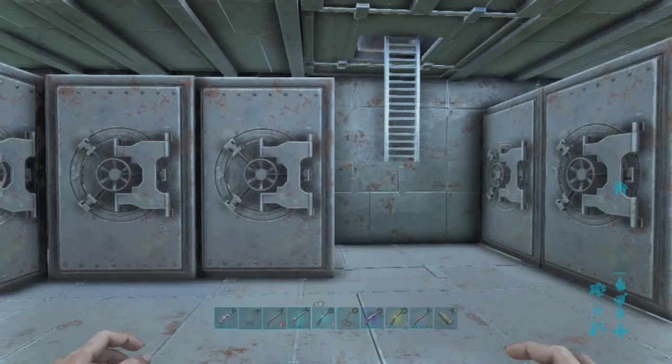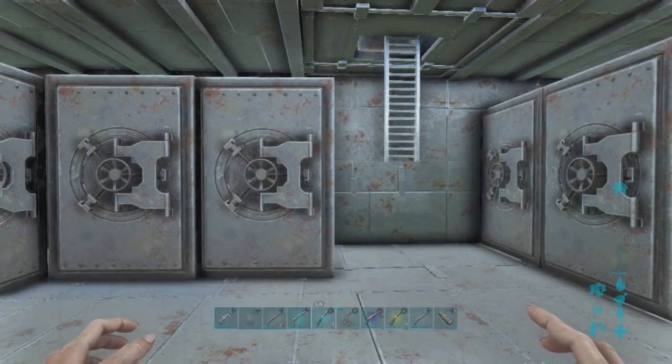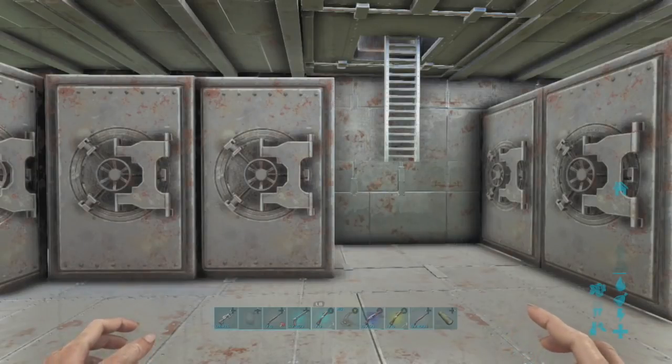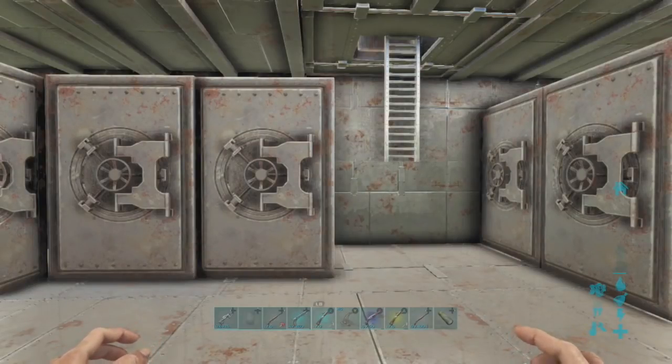Hello and welcome to GFI today. In this video you will be able to get yourself your very own tech rifle. There will be three commands that I will be doing for you today: one is the tech rifle, one is the ammo that the tech rifle uses, and the other one you have to do in order for you to actually use the gun.